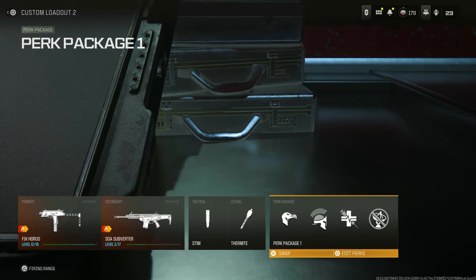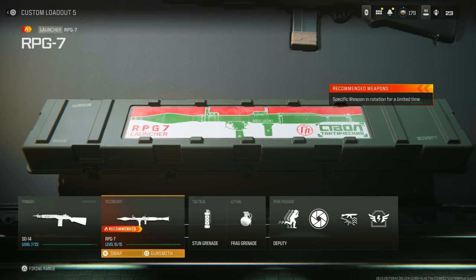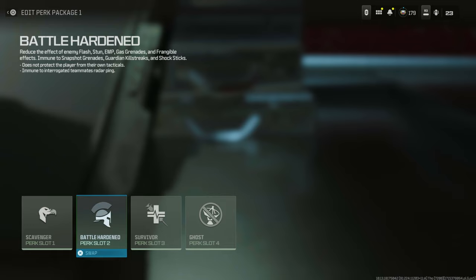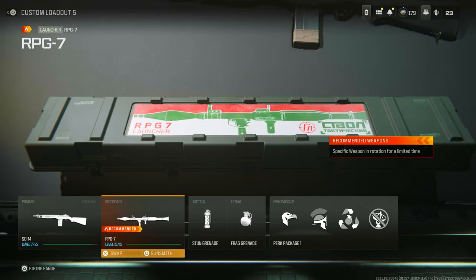As for your friends, they're going to make a class exactly like this one. The secondary is going to be the RPG — equip that. Tell them to get the frag grenade as lethal, and then they're going to get the resupply perk. Make sure they get the resupply perk, not the survivor — the resupply. So swap that to resupply. This is the class they're going to be doing: resupply, frag grenade, RPG.